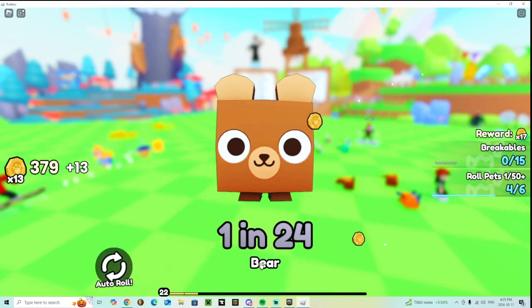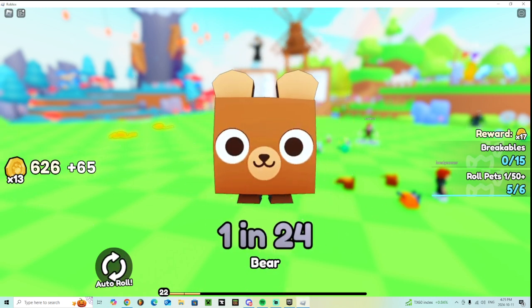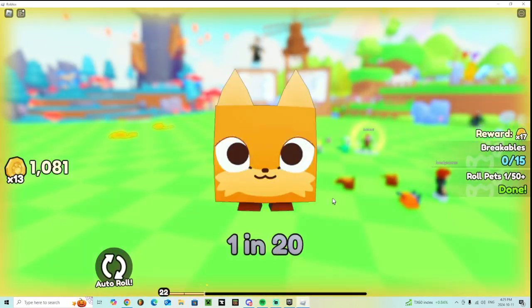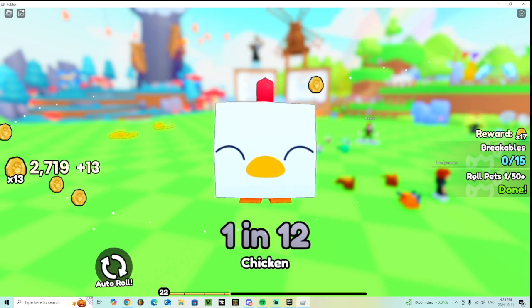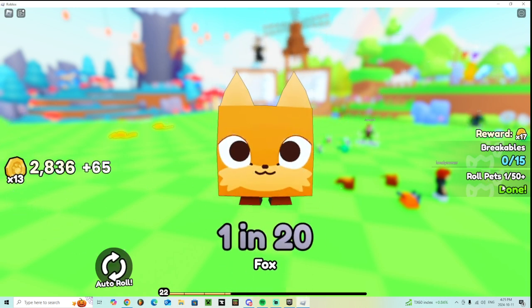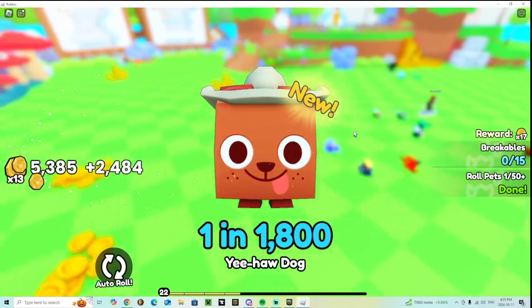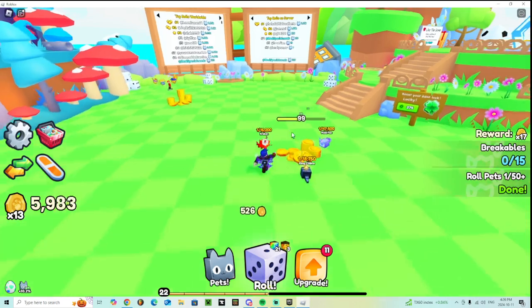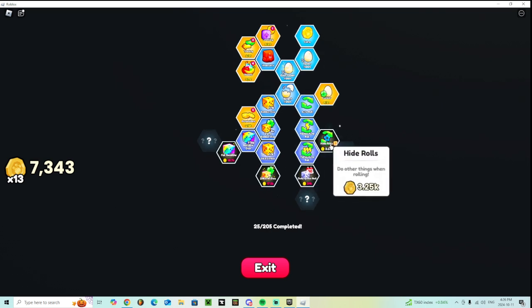I'm going to keep on auto rolling until I have enough coins for stuff. When you hit a certain amount of spins, you also have quests on the side right here — got that one all done. Now I need to do the breakables. I can get auto farm — all I gotta do is just do breakables and stuff like that. Hide auto rolls — oh, that's neat.